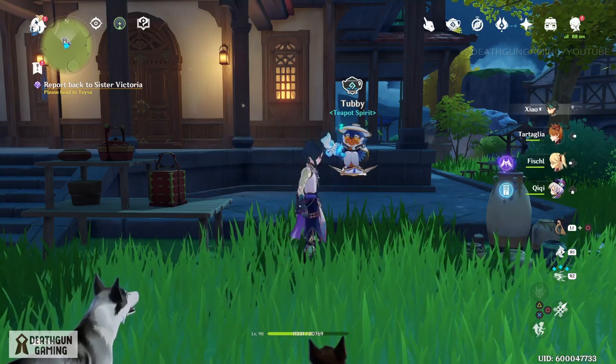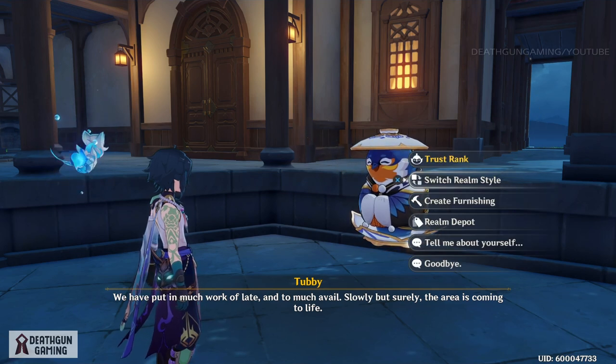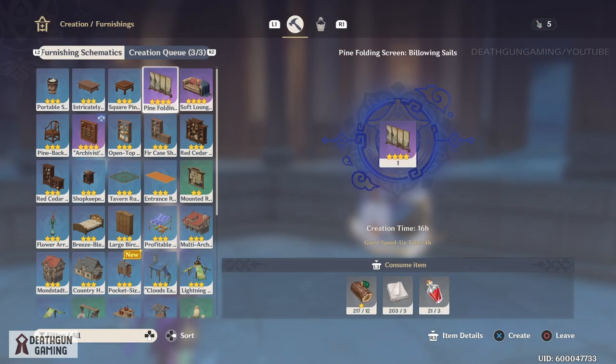Now let's talk to Tubby and see what I advise you guys to get. Go to your furnishing, and if you don't have these blueprints, buy them. Generally you want to buy the higher tier blueprints for the inside. I would advise the pine folding screen because they're very easy to make, they don't require a lot of materials, and they don't take a lot of room, allowing you to get a lot of adeptal energy.